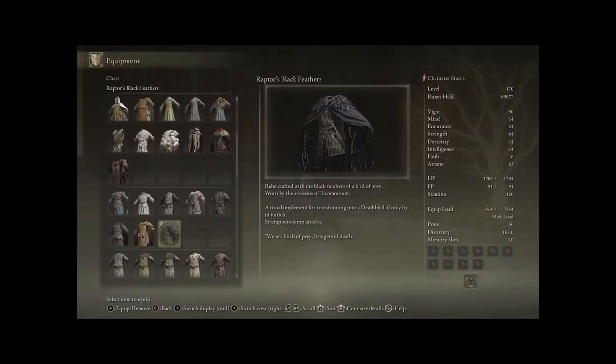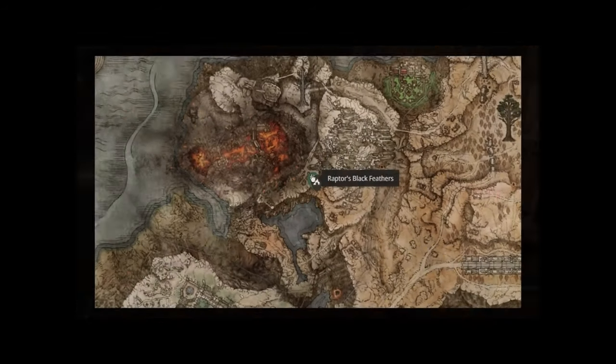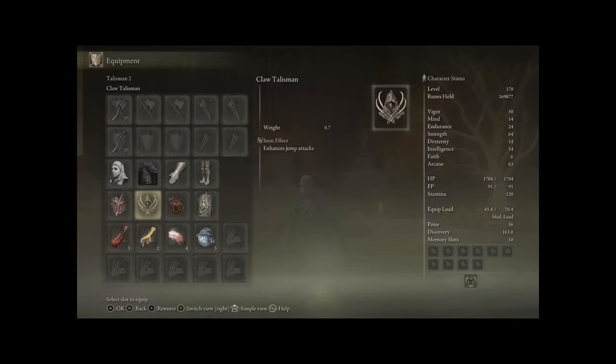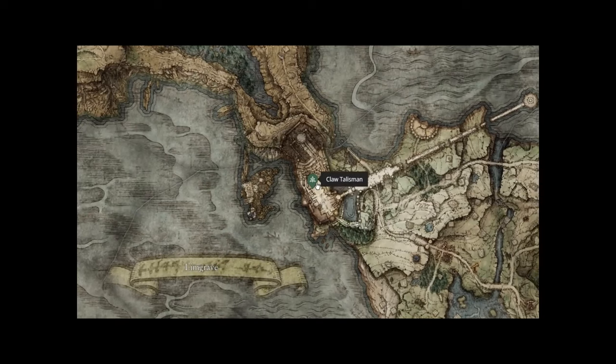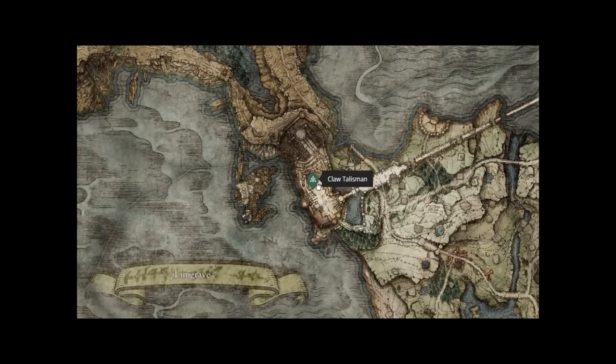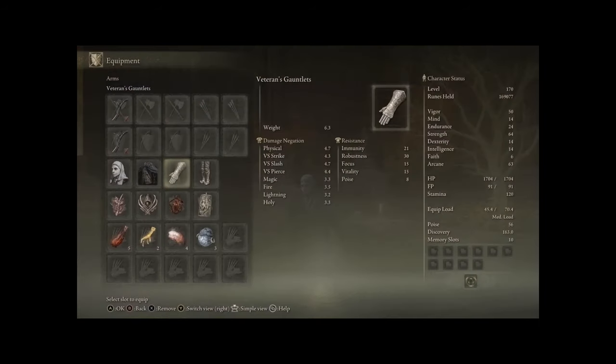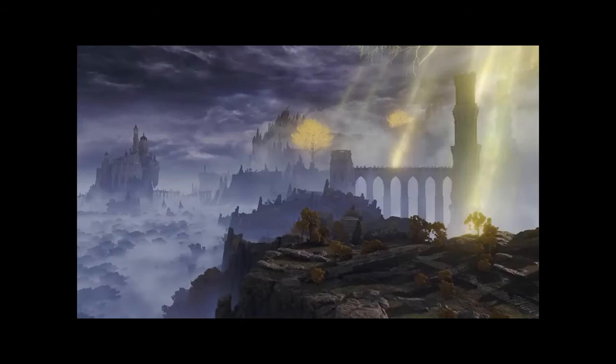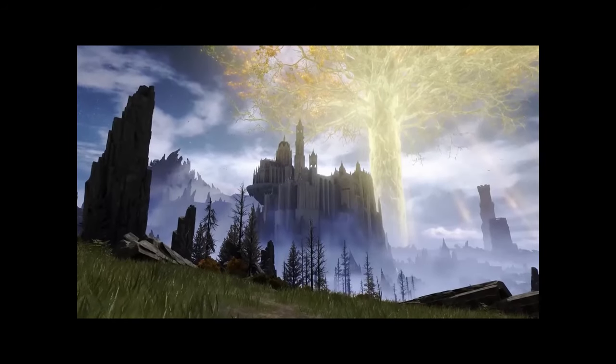Next up we've got the Raptor's Black Feathers, which will strengthen jump attacks. When we come onto the movesets in just a second, you will be using jump attacks a lot. The Raptor's Black Feathers are found in the Sage's Cave in a chest behind an illusionary wall. Pairing this with the Claw Talisman will make jump attacks deal even more damage. That is found in Stormveil Castle on a corpse atop a watchtower. Next up, equip the strongest greaves and gloves that you can, and ideally get your poise to 51 or more — this is a very key number for low to medium equip load builds.